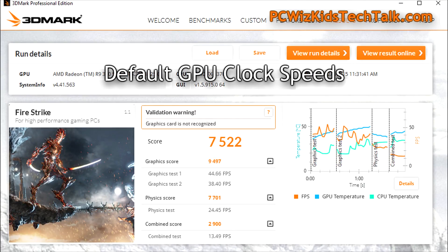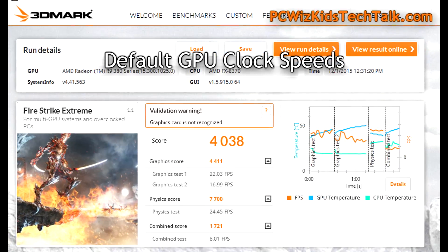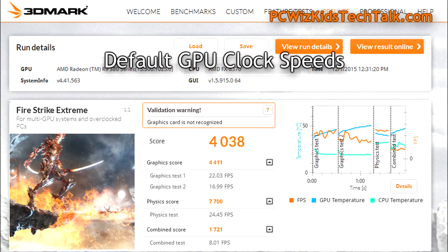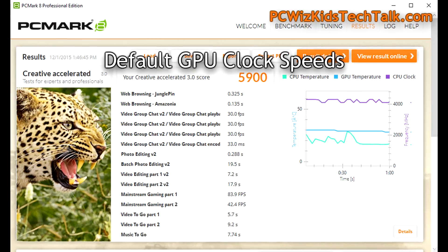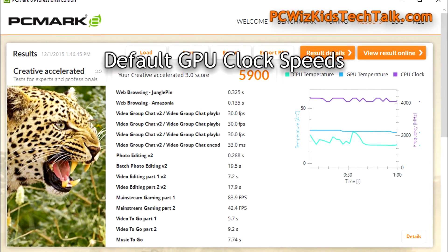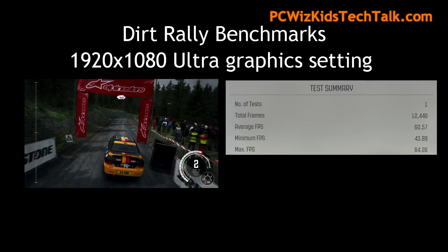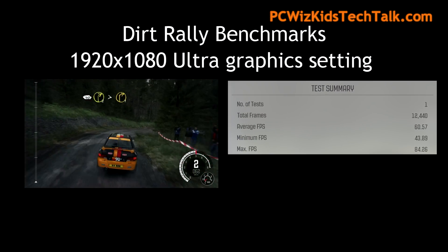Some benchmarks starting off with Fire Strike. These are basically synthetic benchmarks that give you a good comparison with other cards that I've reviewed. You can check the scores online as well. Fire Strike Extreme — here are the results. And on PCMark 8, I did an overall system benchmark. Pause the screen if you want to see these results at your own pace.